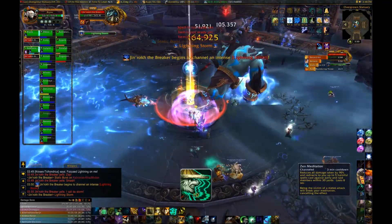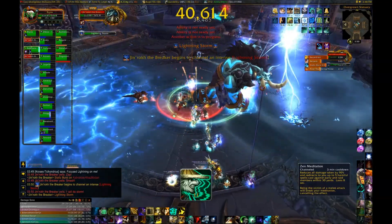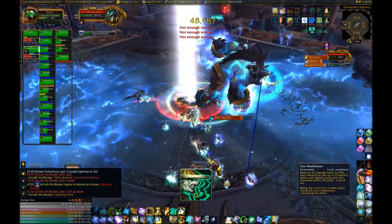A pro tip about the lightning fissures: if you're kiting a lightning ball away from the water and you drag it across another lightning fissure already in the room, you're going to damage everyone in your raid. Please avoid crossing into another lightning fissure.